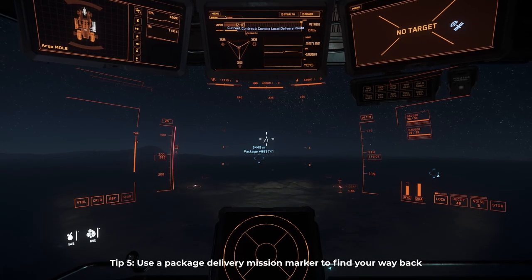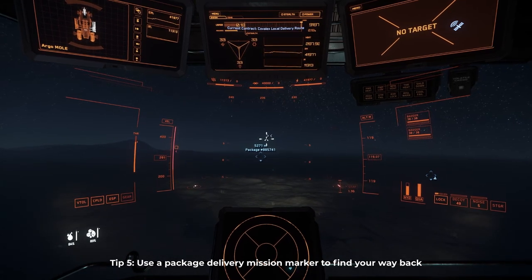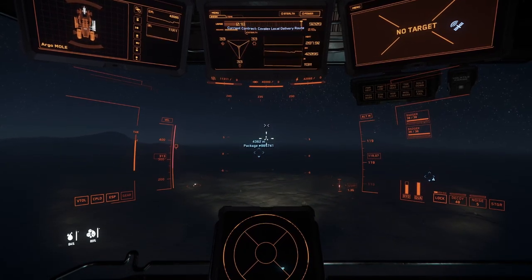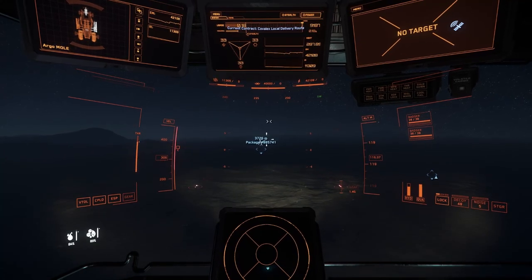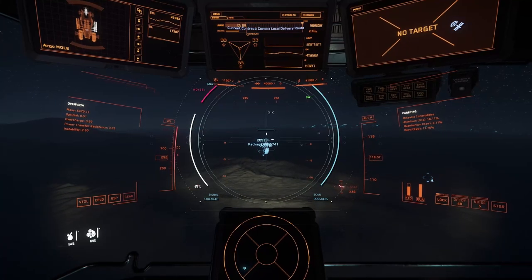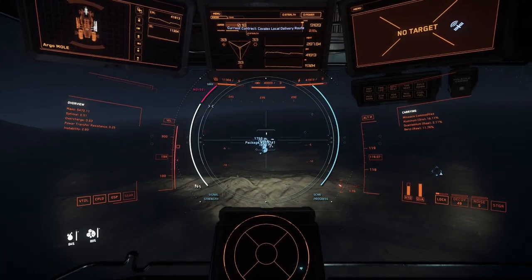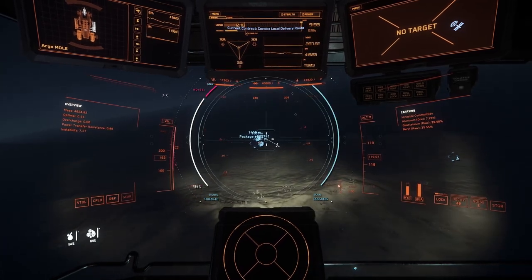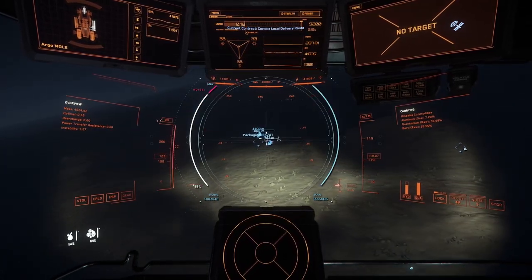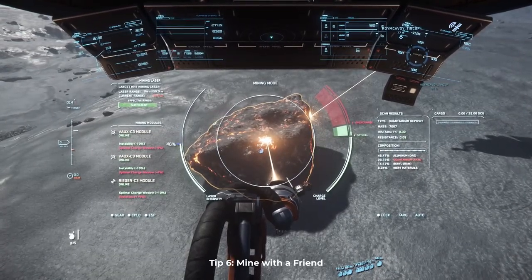Use a package delivery marker to save locations of large deposits. If you regularly come across a group of large rocks that you aren't able to process at the same time, consider using a package delivery emission marker to keep track of the location so that you can easily return to it. This requires you to plan ahead since you will need the package delivery emission before you find the rocks, but it can be a great way to keep track of a good patch of rocks while solo mining. And lastly, mine with a friend to avoid all of this hassle.